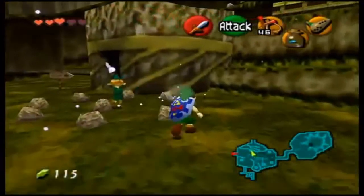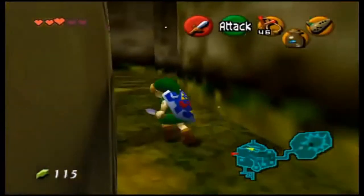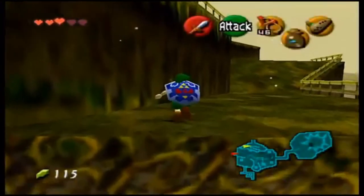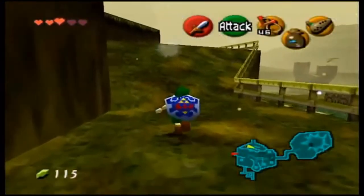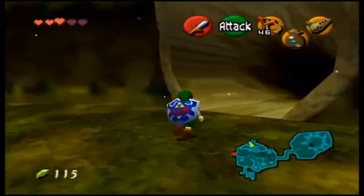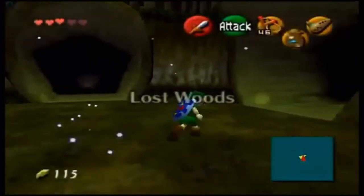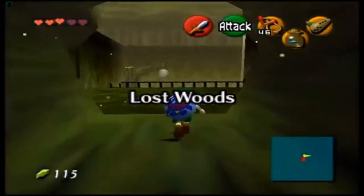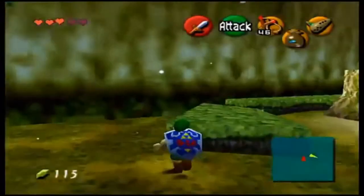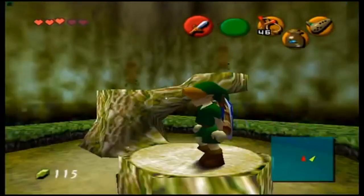You want to enter the Lost Woods because you cannot advance into the next area without it. You can go up to Death Mountain and into Death Mountain City, but you can't advance past that without coming back to the Lost Woods. So you are required to head back to the Lost Woods no matter what — whether you go to Death Mountain first or here first.